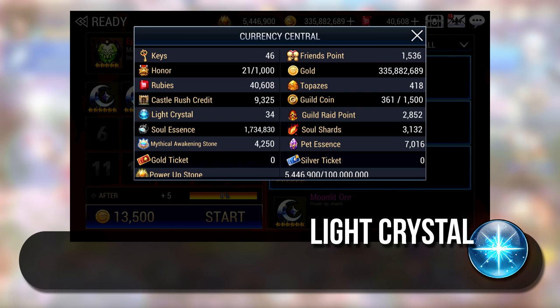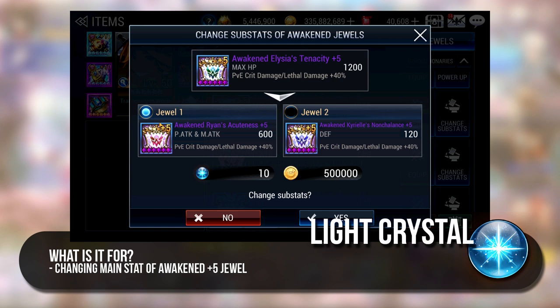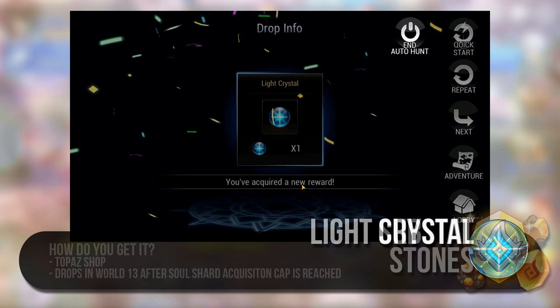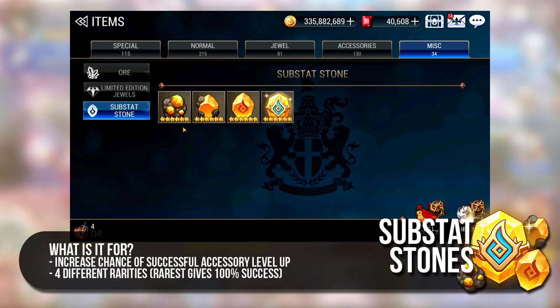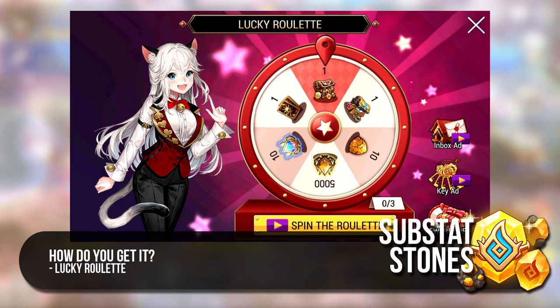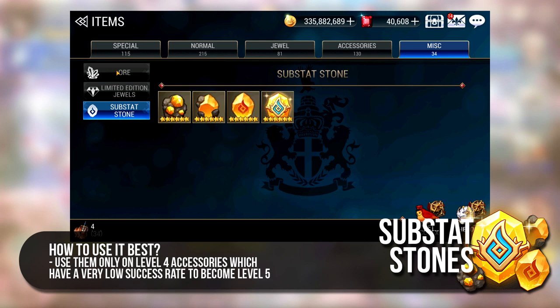Another currency related to Jewels are Light Crystals. The Light Crystal is used for changing the main stat of Awakened plus 5 Jewels, which also means changing the colour of the Awakened Jewel. So if you need a Red Jewel for more attack but you only have a green one for HP, the Light Crystal will be needed to make this conversion. Light Crystals are available in the Topaz Shop and are dropped in World 13 stages only after you have hit the Weekly Soul Shards Farming Cap. For Accessories, there is an item called Substat Stones which can be used in upgrading Accessory Substats. There are 4 different types of Substat Stones, each offering varying levels of Success Rate possibility. These are extremely rare and can only be obtained by luck via the Lucky Roulette. I would strongly recommend only using them on level 4 accessories due to the very low success rate of becoming level 5, as the Substat Stone will make a much bigger difference there.